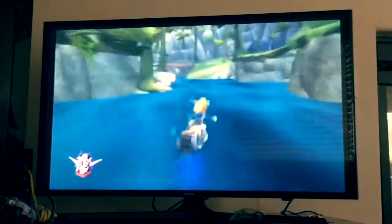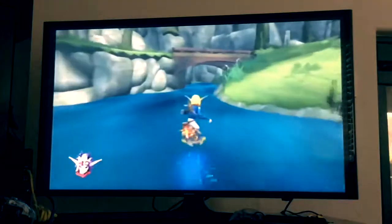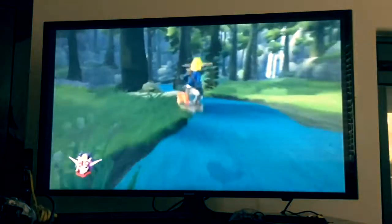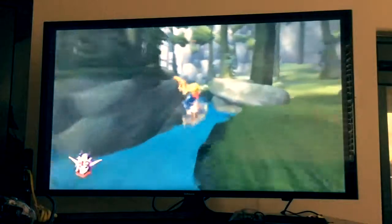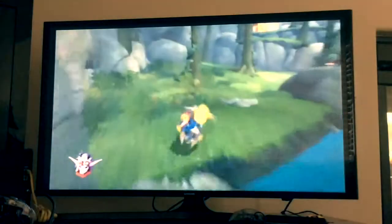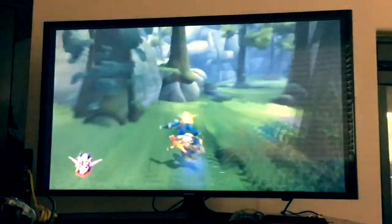Excellent work boys — come on back to the hideout, I have another task for you. We're at 16 minutes. Now for the last precursor orb, go back and make your way into the forest. Follow this river over the waterfall and there's a precursor orb right under it. That's all the precursor orbs in the mountain temple and Haven Forest.